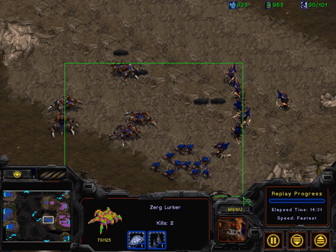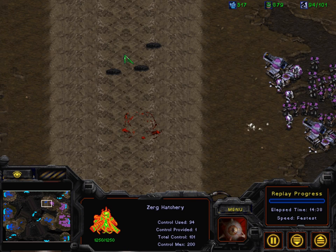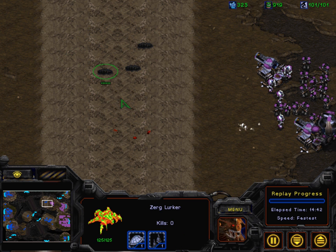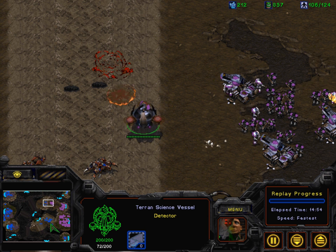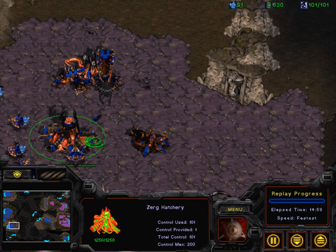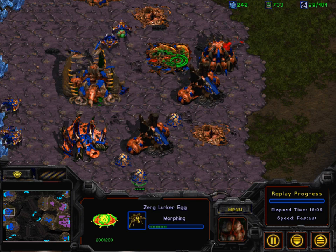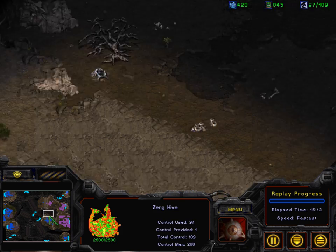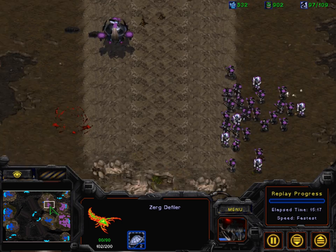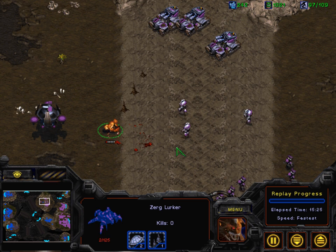A drone is actually building an expansion — it's an offensive expansion by Victory. These lurkers are going to stand their ground, forcing Jaynon to waste his scans even though he's got the science vessel, which was rather silly. Jaynon is really edgy, trying to break out before it's too late, before the Zerg gets to hive tech. The defiler mound actually wasn't researched yet — we've got some lurkers morphing inside the base. Victory's got two spawning pools just to make sure he has one. The defilers have no skills yet, only dark swarm.